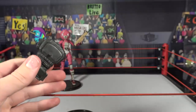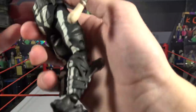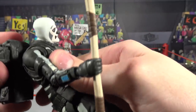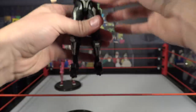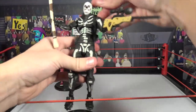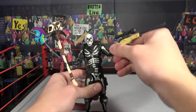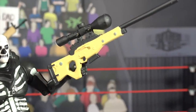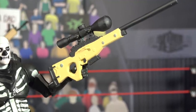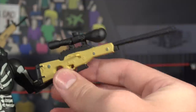They just look absolutely amazing. We have a really cool standard position of the Skull Trooper. We just got to finish it off — put that big back bling in the back. There is the Skull Trooper. Let's get him on the stand here. He's got the bolt action sniper — let's first take a look at that. That looks absolutely awesome — just like it is in the game. Looks amazing, got the scope.